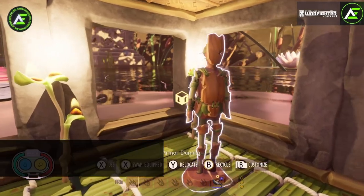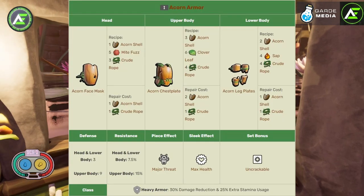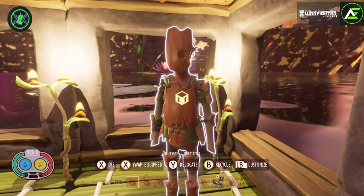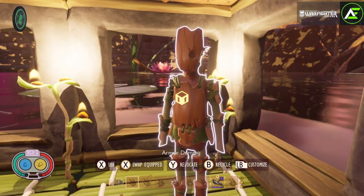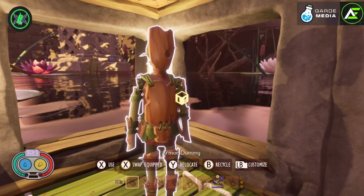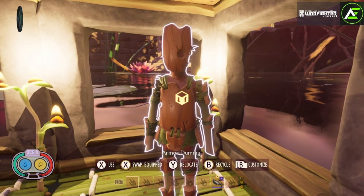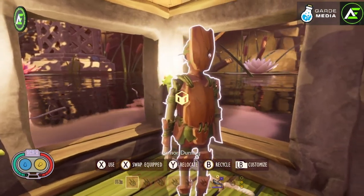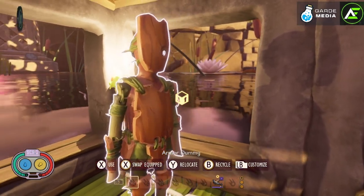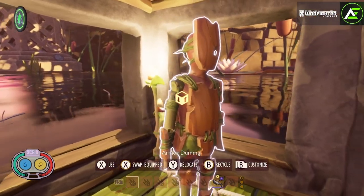Acorn armor is a heavy tier 1 set that's going to have you cracking nuts with a hammer. 11 crude ropes, 6 acorn shells, 6 clovers, 5 mite fuzz, and 4 saps will get you this set. Just wearing one piece makes it more likely that backyard denizens focus on you instead of your squad, with a major threat bonus. Wearing the full set grants Uncrackable, increasing your stun gauge when blocking by 15, meaning you can block more without being stunned. The sleek bonus gives you a max health increase.